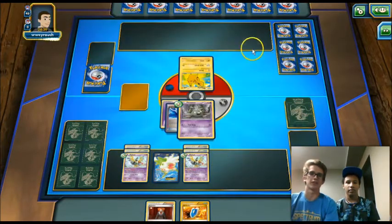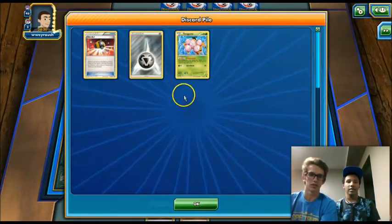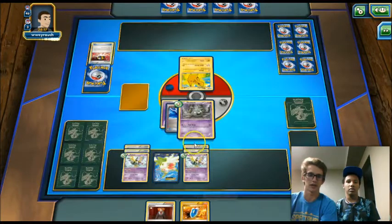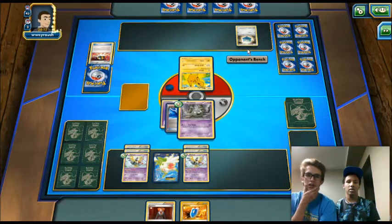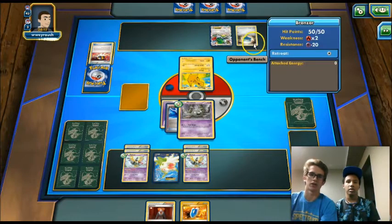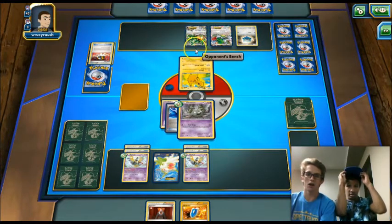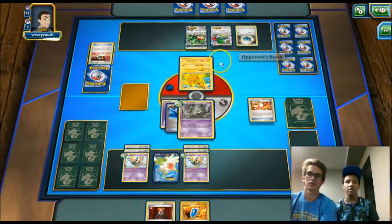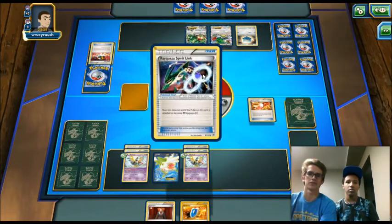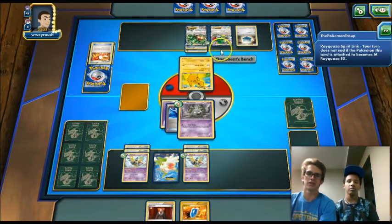We try not to attach tools to our Shaman — if he wants to put a Head Ringer on our Shaman, that actually helps us. He plays an Ultra Ball, discards an Exeggcute and a Metal. He's playing Raichu with Bronzong. And that's a Rayquaza — oh, he's playing Metal Rayquaza with Raichu! He just happened to start with Pikachu. He gets a Spirit Link off the Trainer's Mail and attaches it. We would have liked to get a Head Ringer on it but it's whatever.